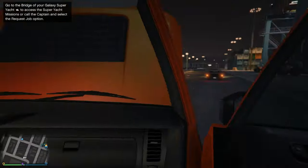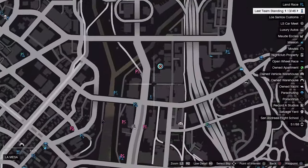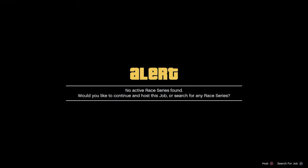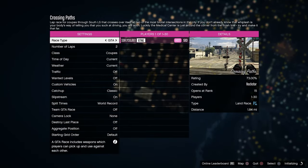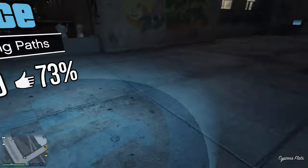Once the sprint race ends, we're going to open up our map and job teleport to our closest location near the car meet. Select the job on the map, join Aniwac, accept the first alert, and decline the second alert. You guys should be teleported with no vehicle.